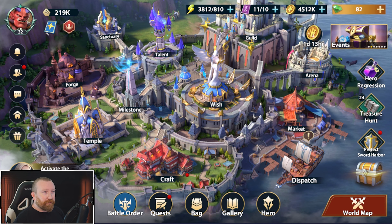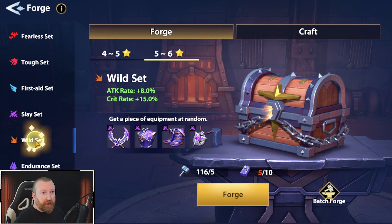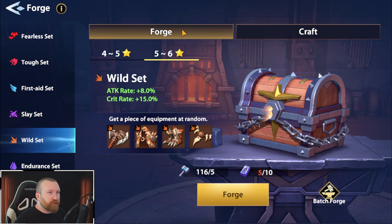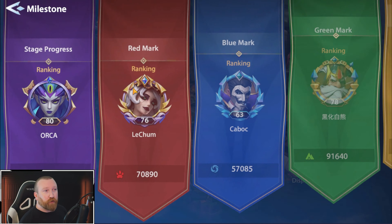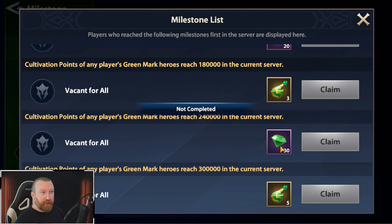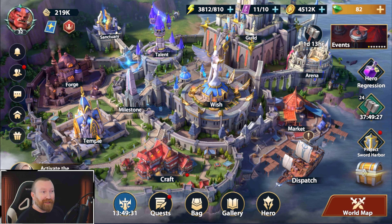Moving to the left side of the screen, we have the forge. This is where you get different types of ores — adamant ingots and things like that — to create your own sets of gear. This is one we'll talk about in the future because there's a lot to it; I'd save your resources for now. The milestone is where you can get some free diamonds because of spenders in the game unlocking certain things. You can claim XP potions, diamonds, or whatever it is — a ton of free loot here, so definitely pay attention to it.